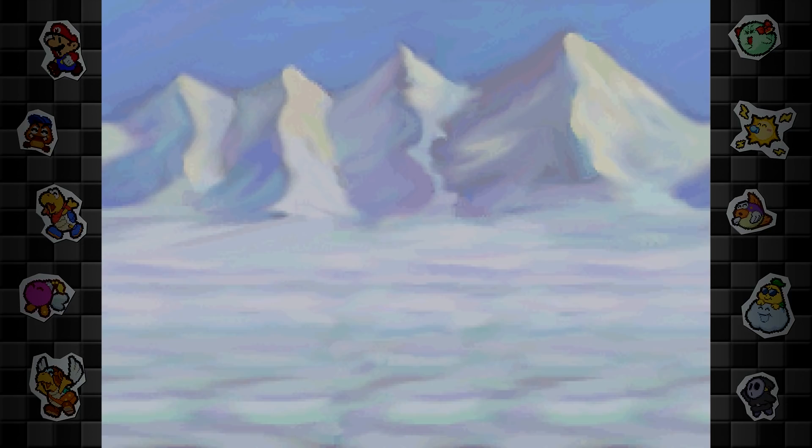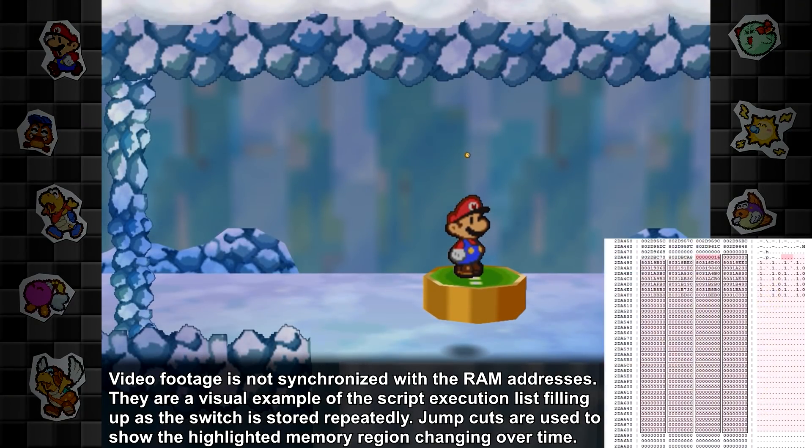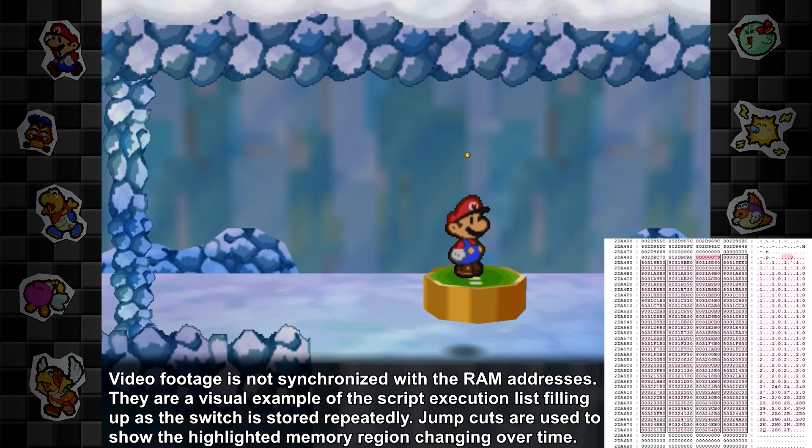The lowest possible value is negative 21,600 units after storing the switch 120 times. But something has to be tracking how many times we've pressed the switch if we're still seeing differences up to that point. Turns out there's a section of the game's memory dedicated to the script execution order. With a basic partner swap storage in this room, only one of these addresses are currently occupied. Each time you store an event, it sets a pointer value to the next available section of highlighted memory and increments the counter. That means we can fill the entire allocated section with this switch — it will take 120 hits to fill the list, and trying to store anything else from there crashes the game.